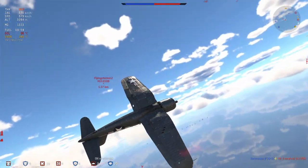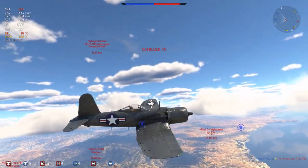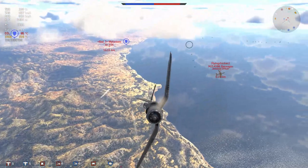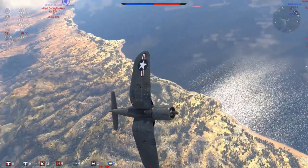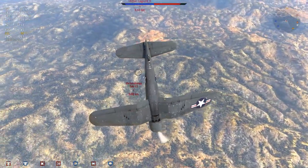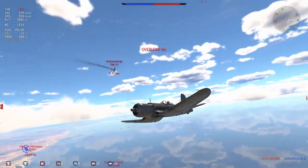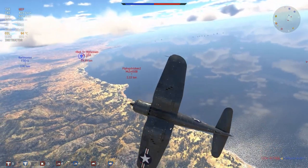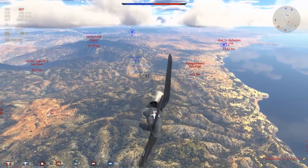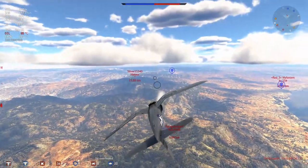The Yak-15 is basically doomed from here, so I turn my attention to the Baragon. Like I said earlier, you can out-turn a Baragon. I'm going into a vertical to bait him into territory where he's definitely not going to be as good at turning. The Yak-15 goes for an ambitious vertical once more - kind of risky if I committed and blasted through, but too risky when I don't have to, so I'm going to avoid it.